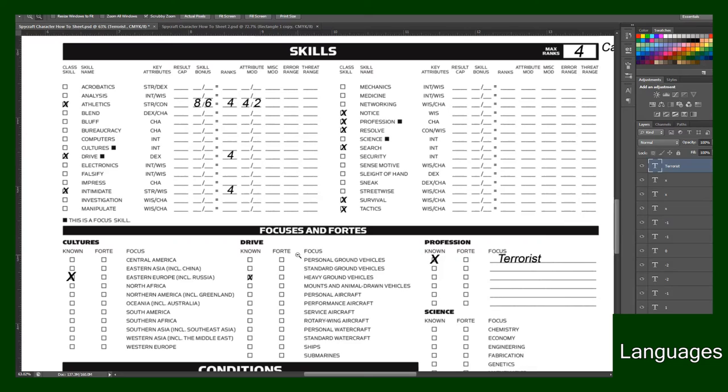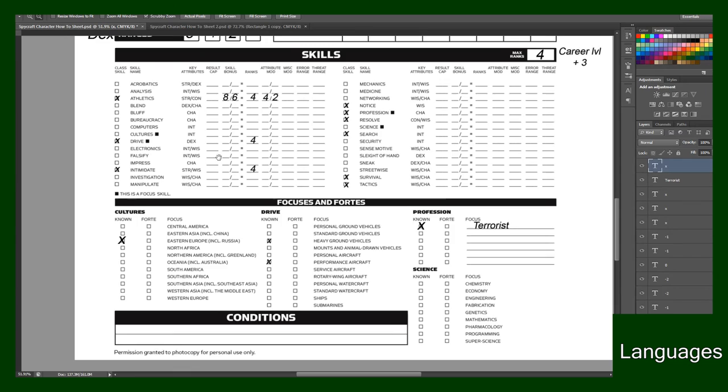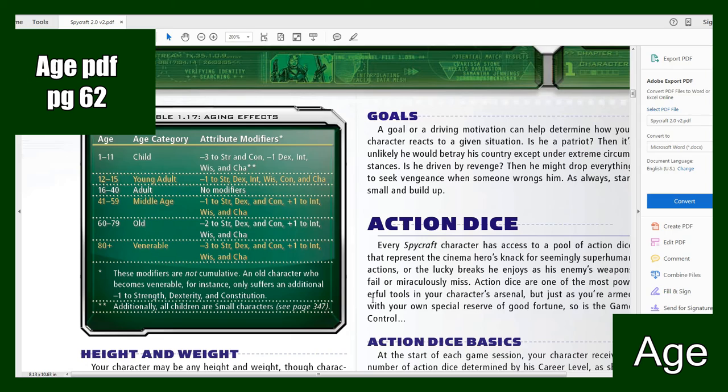For every four ranks put into a Focus Skill you gain another Focus. So right now by default I have one Drive Focus, but I put four ranks into Drive so I get another one — I want Aircraft. So under Drive, since this is a Focus Skill, if I put another four in the future I can then pick another Focus, or I can choose to make one of these current Focuses a Forte. Next you can select your character's age from the Aging Effects table on page 62 in the PDF.